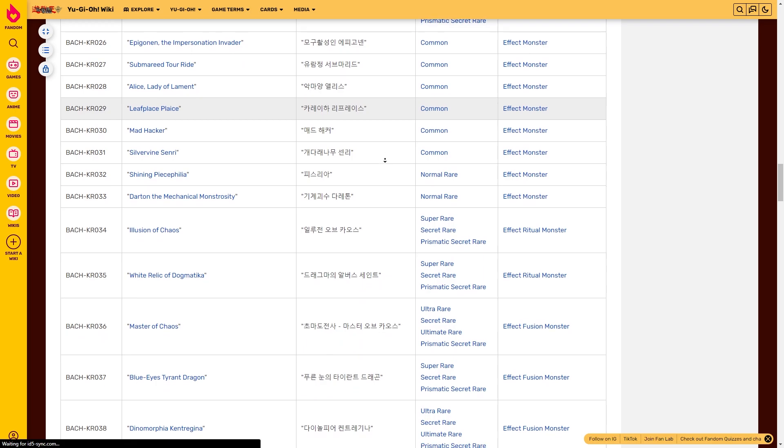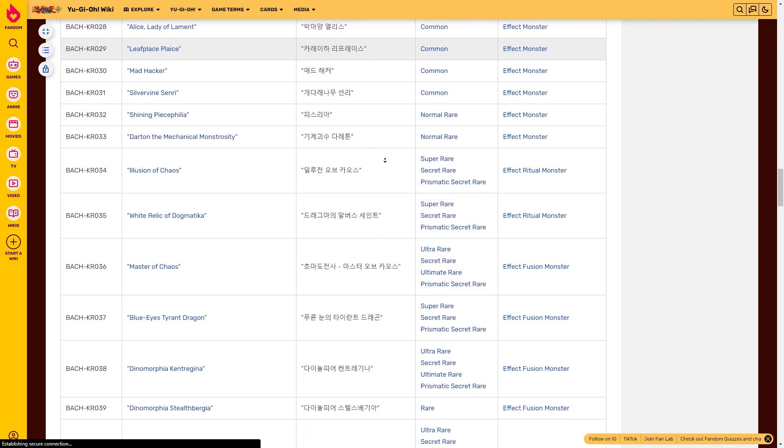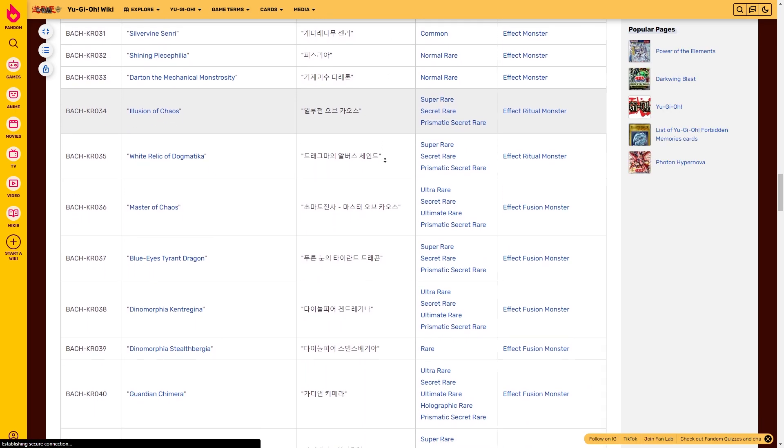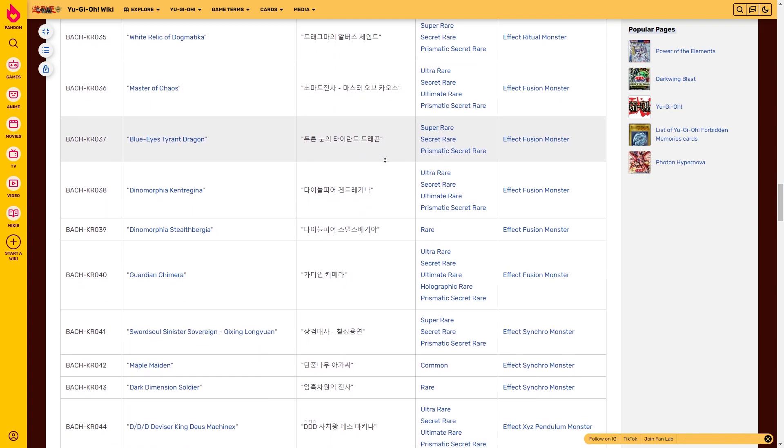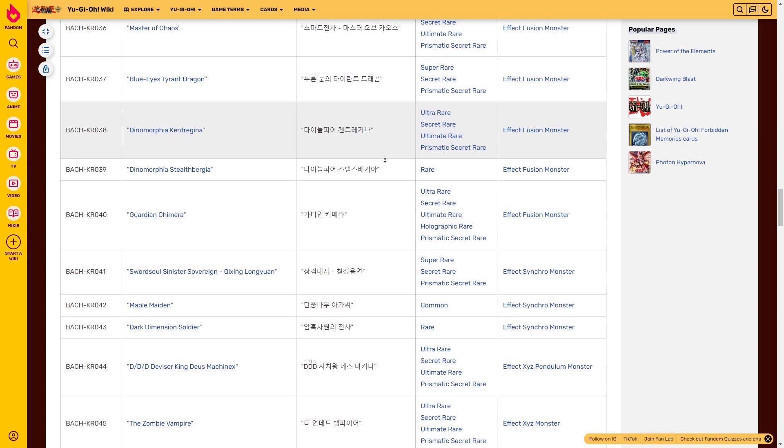There's 1 holographic rare, 8 ultra rares — also available in ultimate rare, secret rare, and prismatic secret rare — 10 super rares, also available in secret rare and prismatic secret rare, 18 rares, and 44 commons.